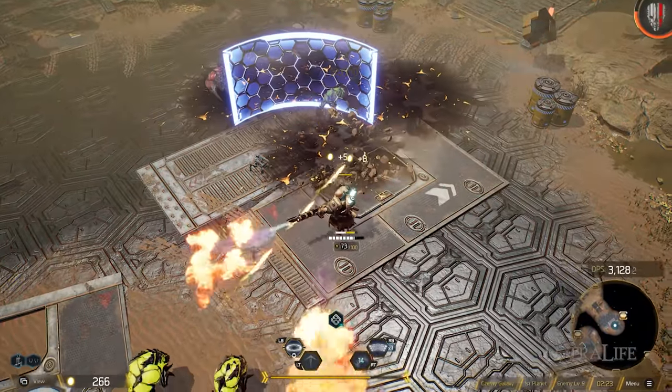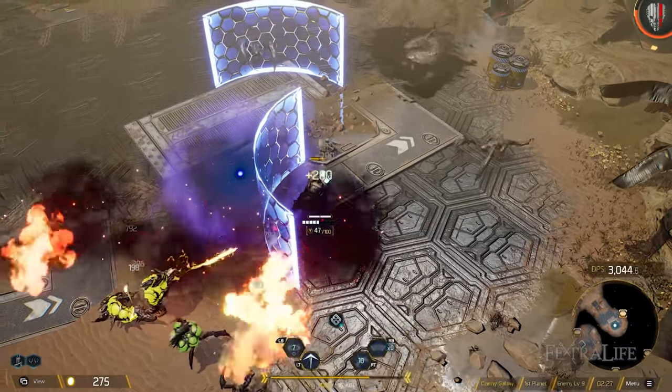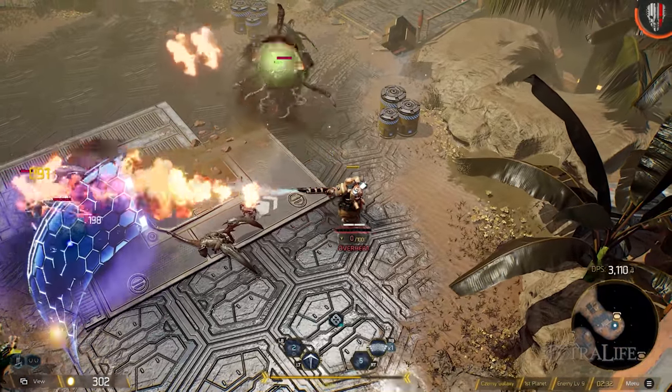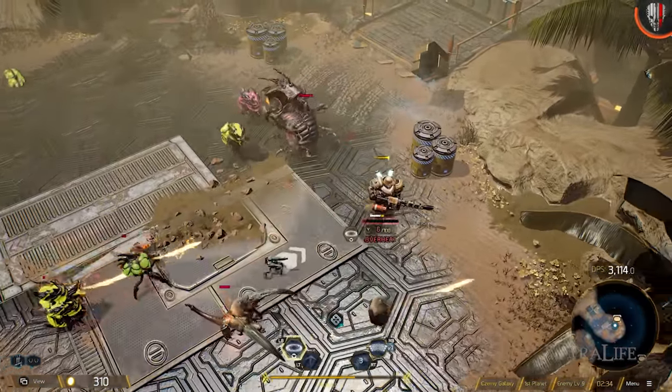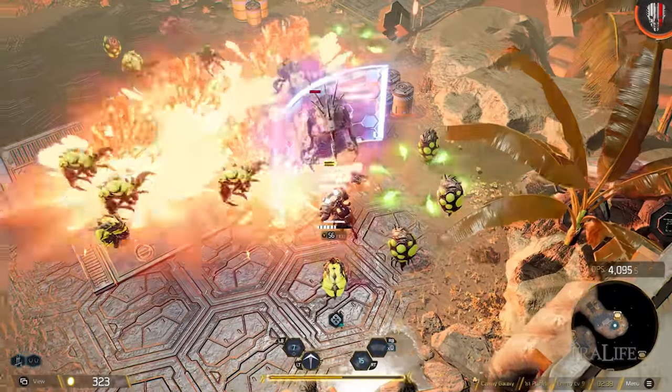Toast is probably the most defensive of the heavy archetypes because of energy wall and singularity, which pulls enemies in without dealing damage, letting you sit back and range enemies from behind these defenses. If you like playing a more defensive heavy archetype then this would be a good choice.